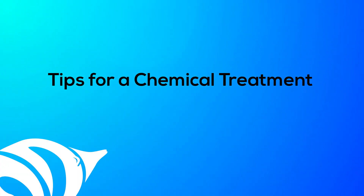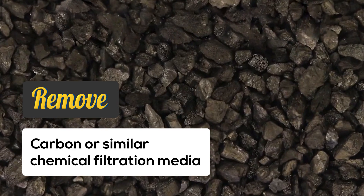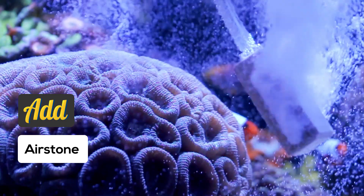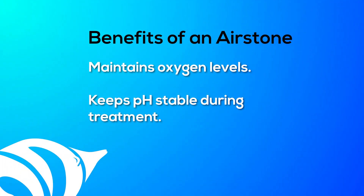A couple things to note during a chemical treatment. Remove carbon or similar chemical filtration medias that can remove the medication from your tank water. You will need to turn off your protein skimmer as well as your UV sterilizing ozone generator if you have one. It is best to also add an air stone to your system during treatment because oxygen levels can get quickly depleted. The air stone will ensure this does not happen.